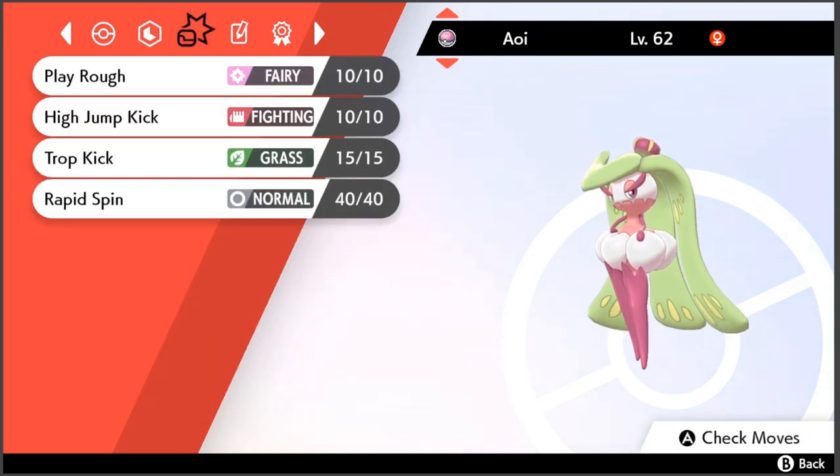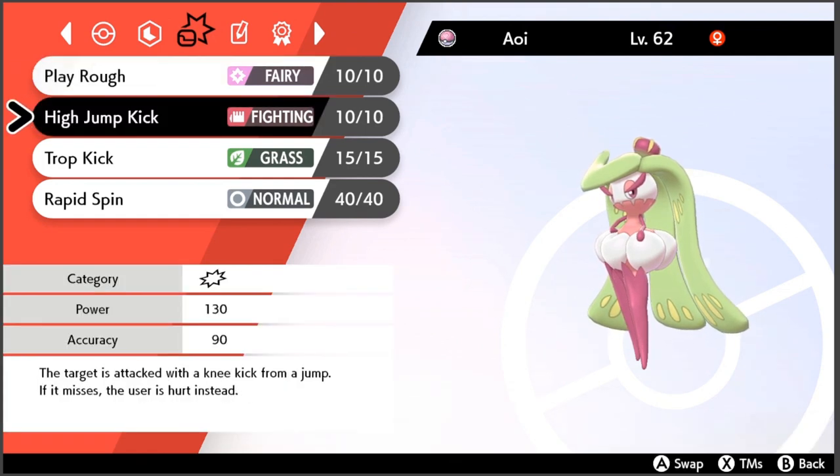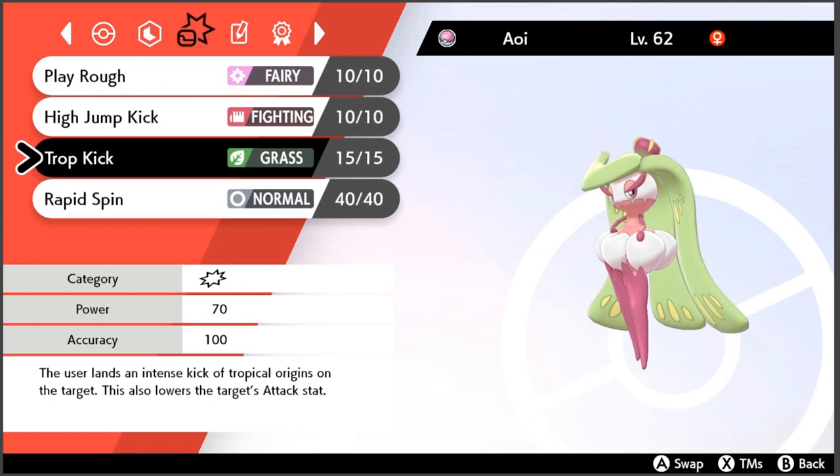As for moves, Tsareena has quite an interesting move set. The first move you're going to want is Trop Kick. While Trop Kick does not have the raw power of moves like Seed Bomb or Power Whip, what it offers is the ability to reduce the opponent's Attack stat while also having a 100% chance to hit, and a decent attack power of 70. This is the unique move to the Tsareena line.